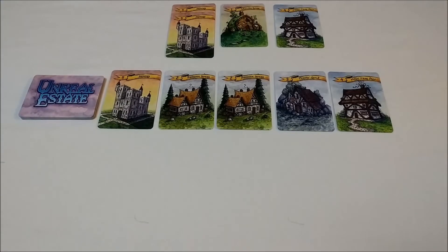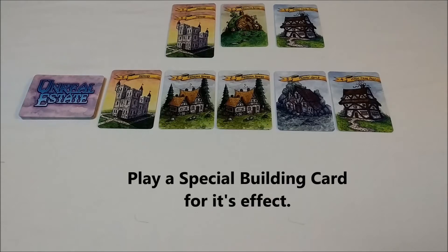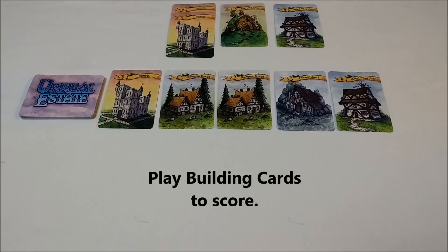On a turn, you have three options: draft a card from the proposal board, play a special building card for its effect, or play building cards to score.